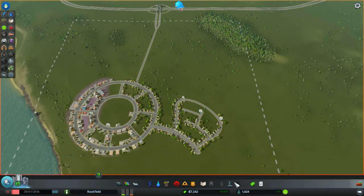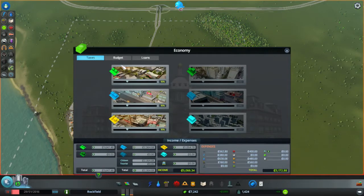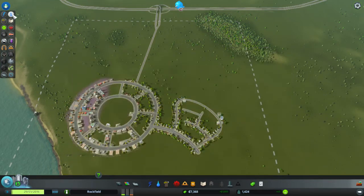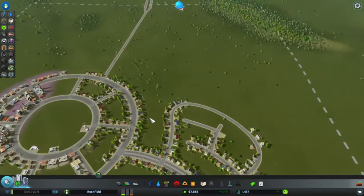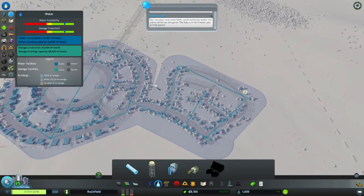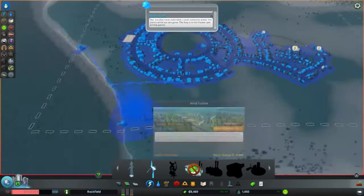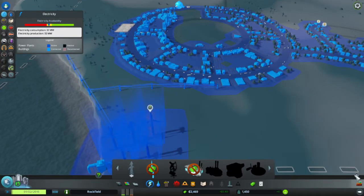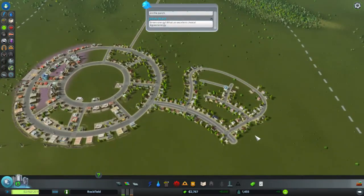So we're going to look at the budget for water and tank that a bit — let's take it down to 75%. Still pretty good and the water should be getting everywhere. Oh, power is having a bit of a problem. We need more power — we don't want power running out in our homes.